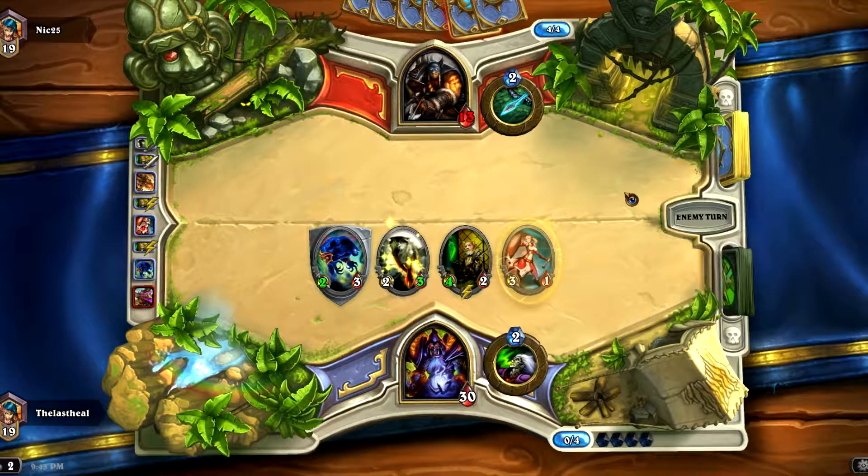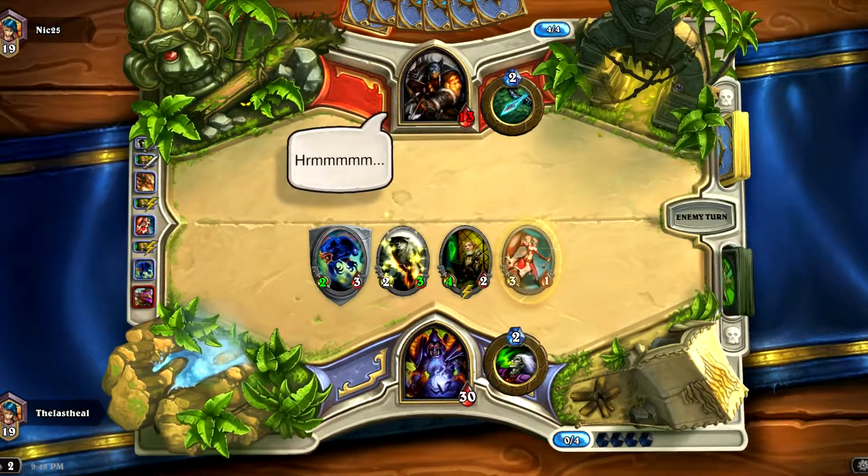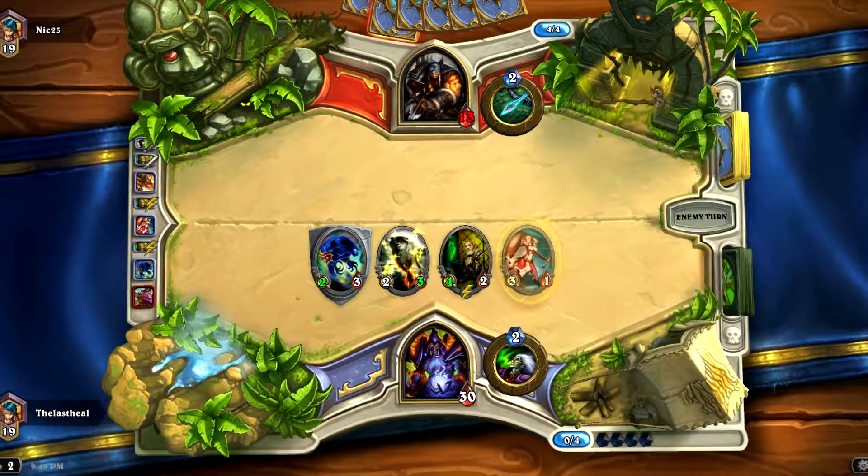He's still thinking, like, this is way too much pressure, what should I do? The answer is Release the Hounds — hits a couple of my minions. He does his thing; I'm going to life-tap, kind of bored.